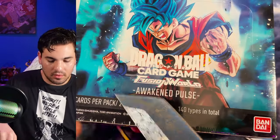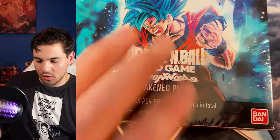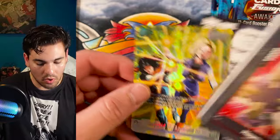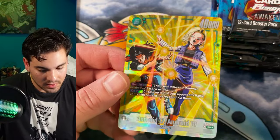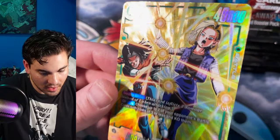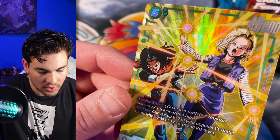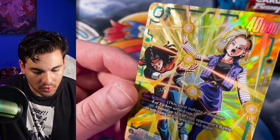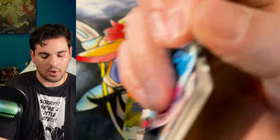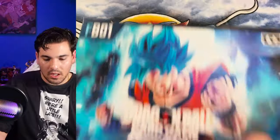Box number nine — what are we going to get? I think the alt art secrets have been pulled. Right out of the gate: 17 and 18. That's a crazy looking card — she's like 'hey, look out' and he's like 'I'm going to blow you up.' Sick looking card. Alt art 17 and 18 Leader — nope, it's a secret box. We got three boxes left. I have a feeling this box is going to be an alt art leader box — incorrect. I hope it's the alt art Trunks, I think that's my favorite alt art in the set. Pulled 18 before — cool looking card.